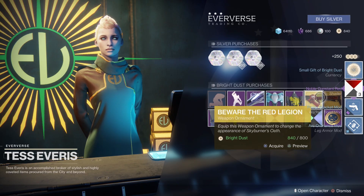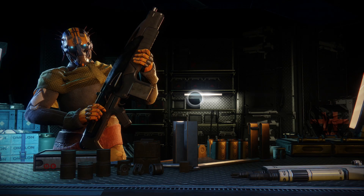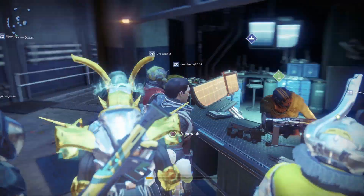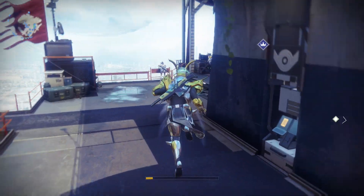We're also opening up some legendary engrams, bright engrams, and getting a lot of luminous engrams because we did that 7-0 flawless card — we gained a lot of levels, engrams, and all that good stuff. We got the Bad News hand cannon in there as well.